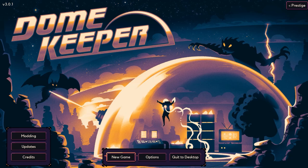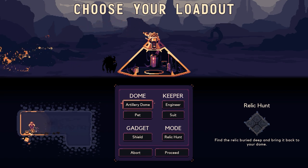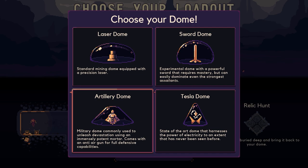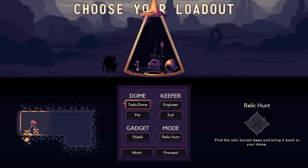Generic greetings and welcome back to Dome Keeper. Today's beverage is a very nice chilled lemon and lime. Welcome back to the game. In the previous video we were looking at the Artillery Dome, which has immediately cemented its status as my official favourite dome in the game thus far. However, will the Tesla Dome change that?